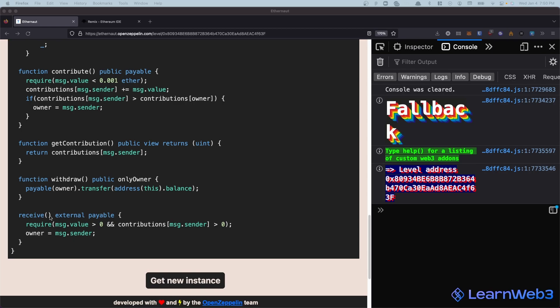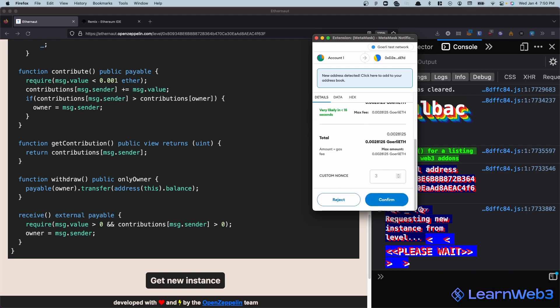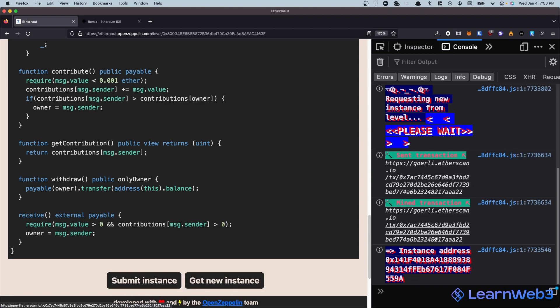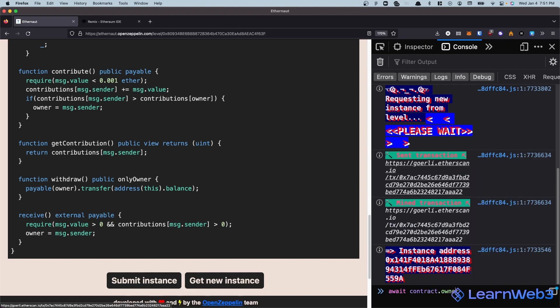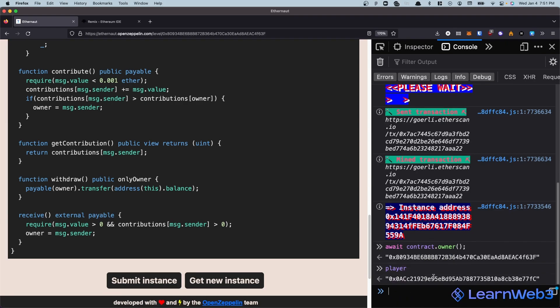Let's start - I'm going to get a new instance so we have a contract to play around with. We'll wait for this transaction to be mined. Awesome, so we have a new instance - this is the contract address. We can check await contract.owner and you'll see this current owner address is not the same as my player address, so we need to change that.